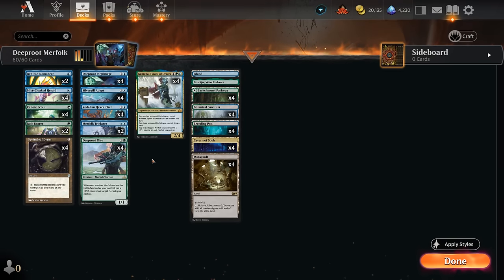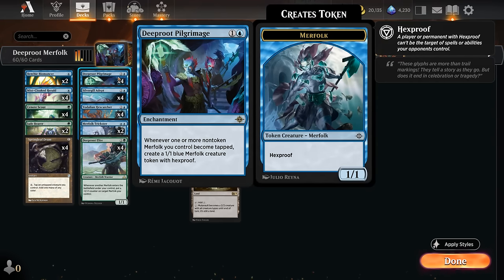Hello and welcome to another Magic Arena gameplay video. While Merfolk may not be very competitive in Standard, it picked up a very important new tool in Explorer thanks to Deeproot Pilgrimage. This two-mana enchantment says whenever one or more non-token Merfolk we control become tapped, create a 1/1 blue Merfolk creature token with Hexproof.